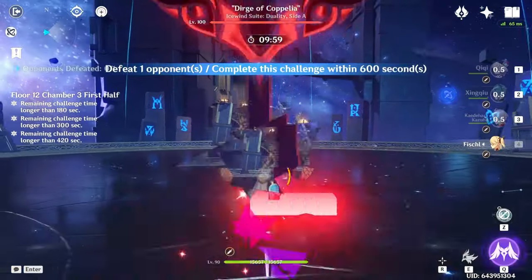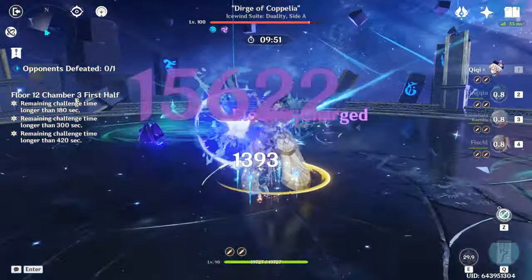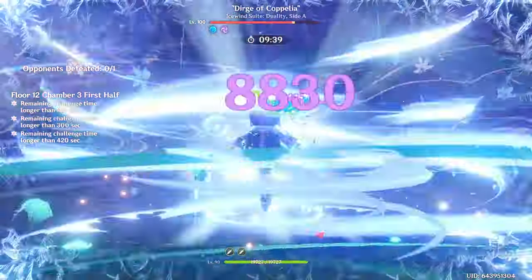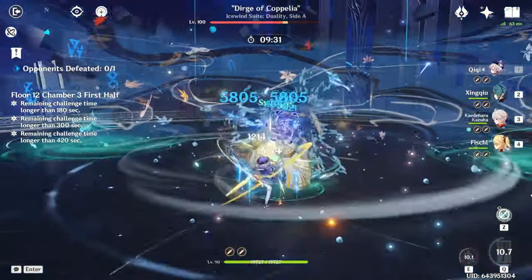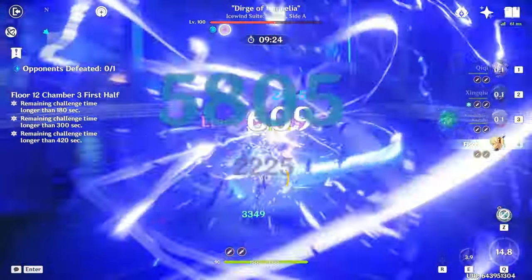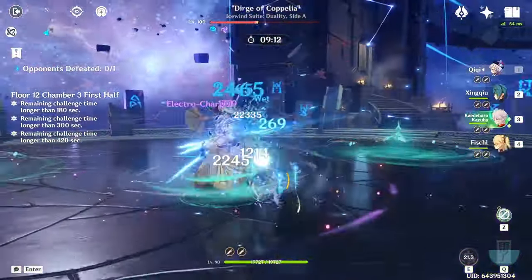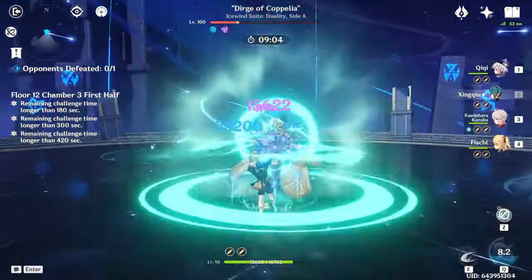Chamber 3 first half is Coppelia. This boss is pretty straightforward — she stays in the middle, so you can just constantly whack at her. The only thing to note is this boss hits really hard and can trigger reactions on you. If you're standing in Bennett Burst, you may take much more damage than anticipated. Or if you're running Xingqiu and you're not careful, you may get frozen and while frozen and unable to move, you may die. Otherwise, just bring a really good shielder, some interruption resist, or a really good healer, or all of the above. I have Xingqiu for interruption resist and damage reduction, and Qiqi who provides a lot of healing, so I never really encountered problems on this stage.